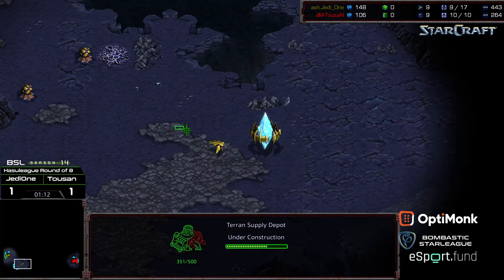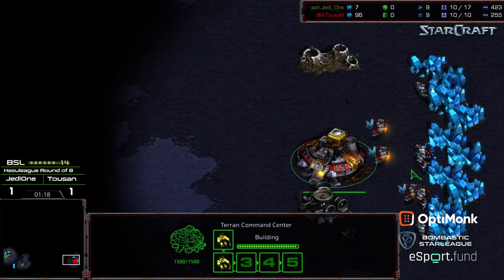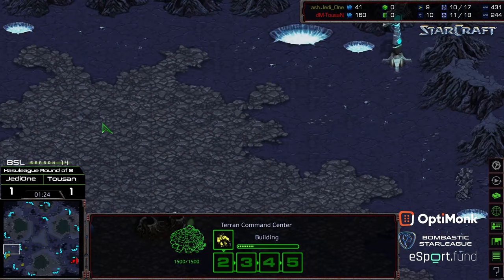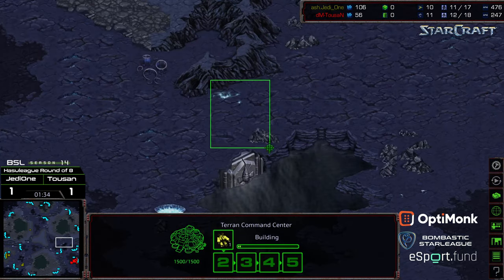Ascension, built off Bluestorm, really known for having just massive amounts of space in the base to do drops. And it is going to be a forward gateway. I wouldn't put it past Tucson to get vultures out there. And of course the other big feature is that little gap right here.